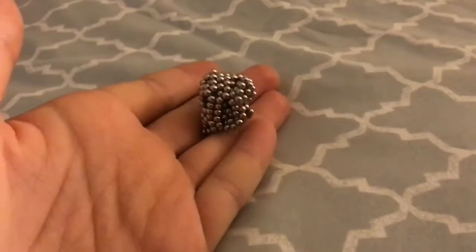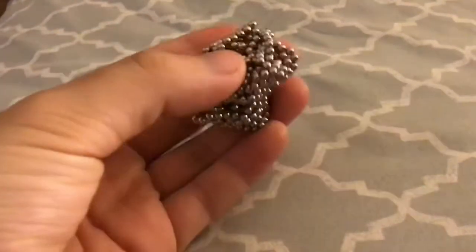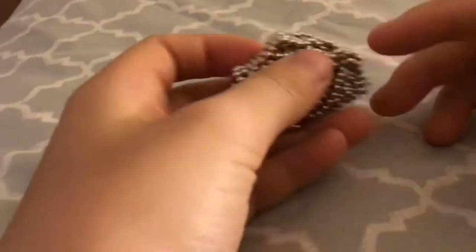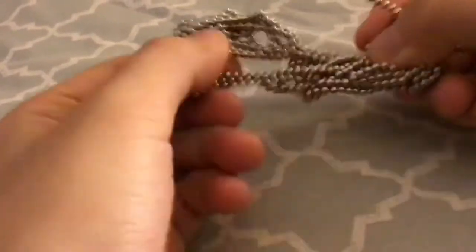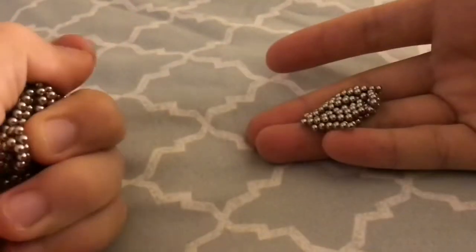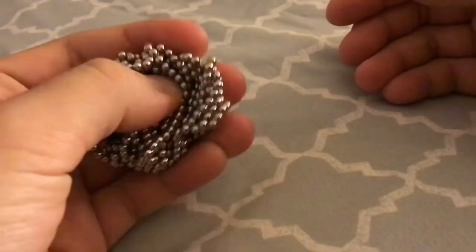Today I will show you how to make an icosahedron out of buckyballs. If you don't know what buckyballs is, it's basically these little magnetic balls that stick together and you can make all sorts of stuff with it. A few days ago I only had a few, but now I had a whole new bunch just shipped in, so I'll show you some tutorials about how to make buckyballs.